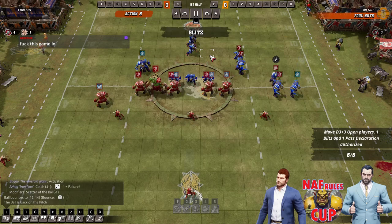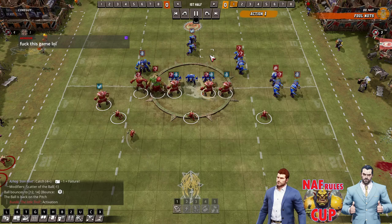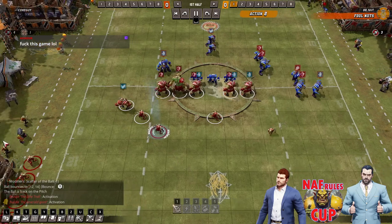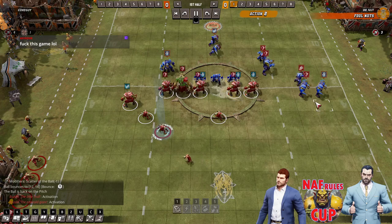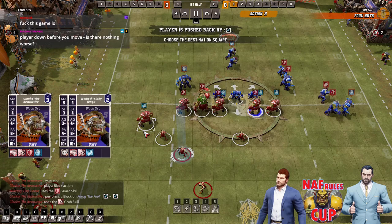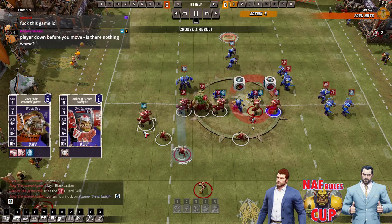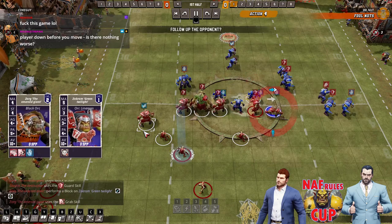I think he wanted to punch the mighty blow, right? You could have assisted with anybody, but yeah. So he doesn't catch it — it wasn't because of the minus agility. Player down before you move is pretty horrendous. And a Black Orc down as well, not just any player — yeah, not just a goblin.